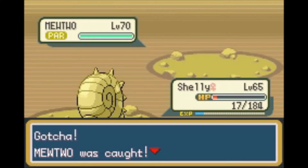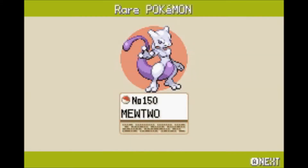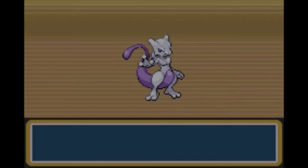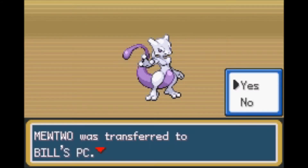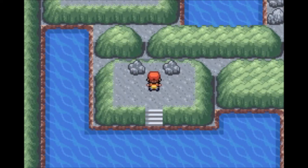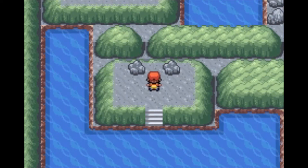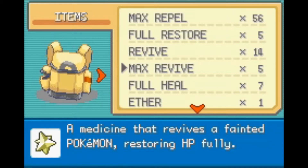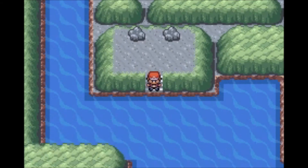Alright, so I caught Mewtwo. As you can see — full health, paralyzed. And guess what? I caught it in a Poké Ball. With two Poké Balls left, I caught Mewtwo. Which is pretty awesome, because I was falling asleep while doing this — it took so long. Like, three days of not being able to catch it. I'm using the Escape Rope. I had a couple Ultra Balls, Great Balls, and a bunch of Poké Balls.